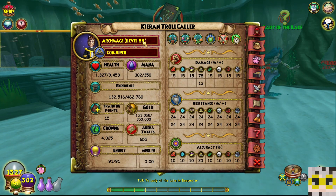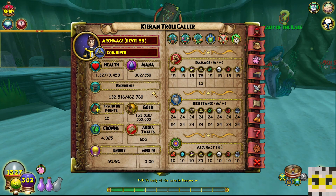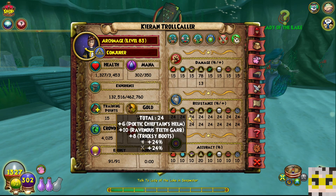Let's jump in. We are sitting at level 83, plenty of health, plenty of mana. Training points 15, gold could be better. Arena ticks — I really haven't fought anything for a while.